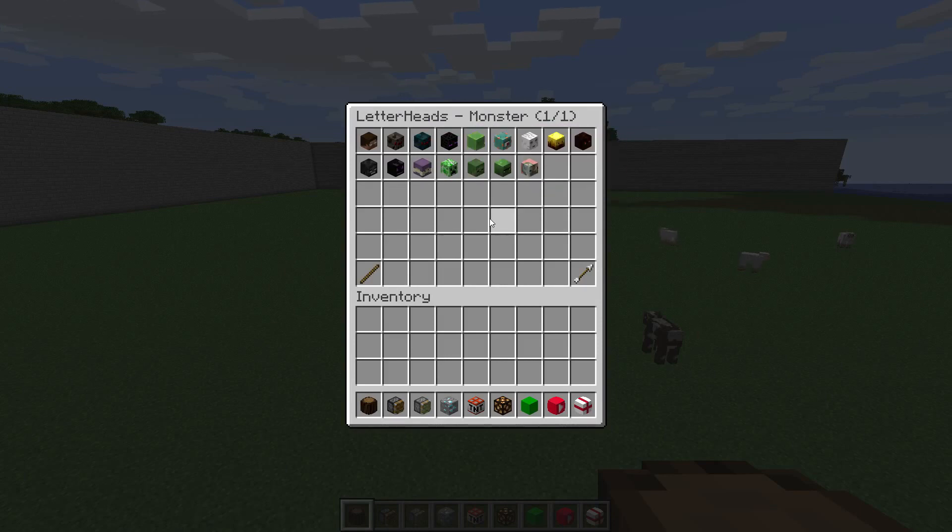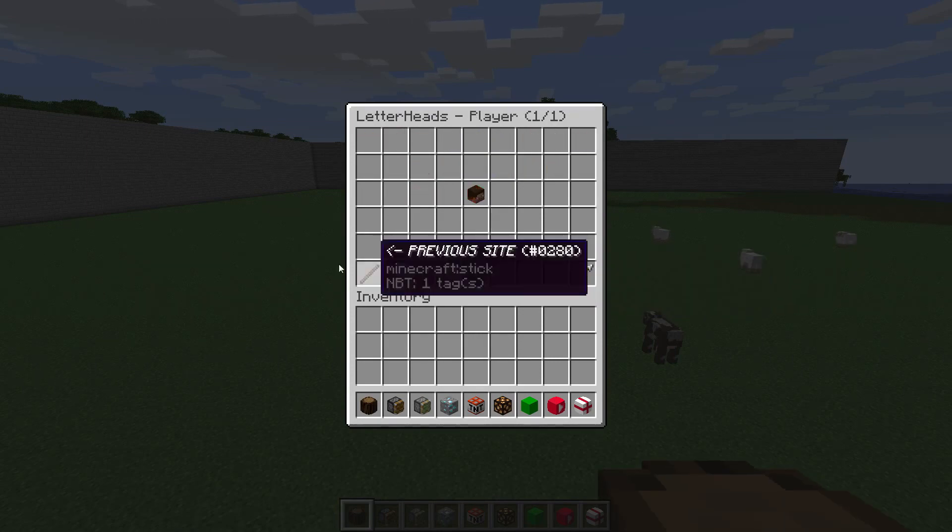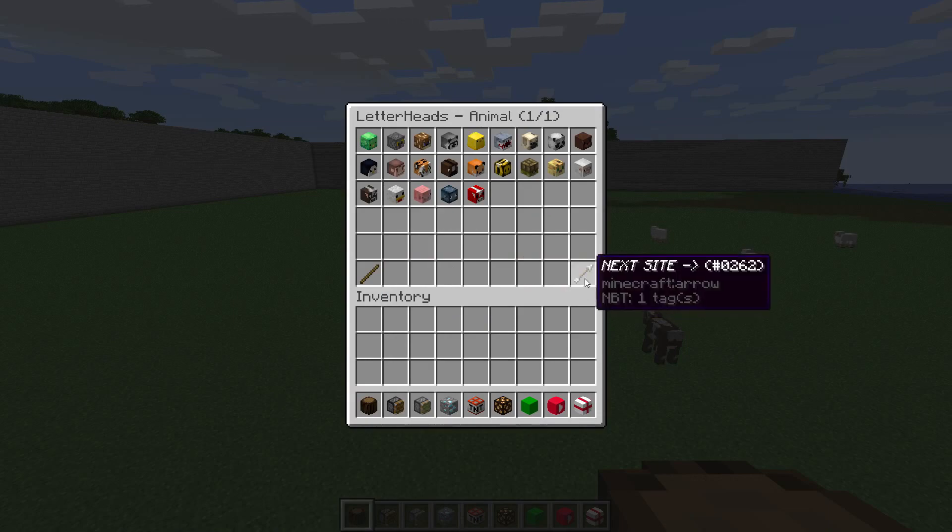Then we get into some famous people heads and also mob heads. In vanilla Minecraft you only get access to four heads in total, so this plugin is adding a lot more — 500 in total.